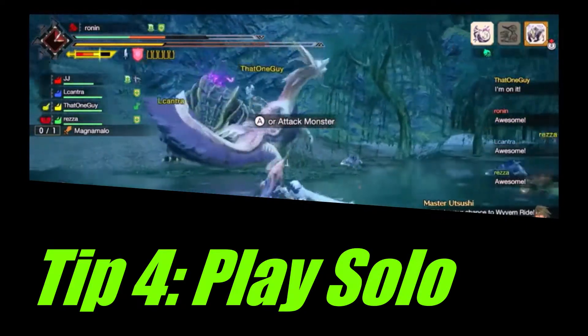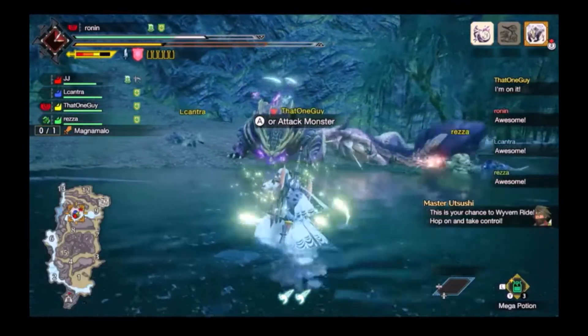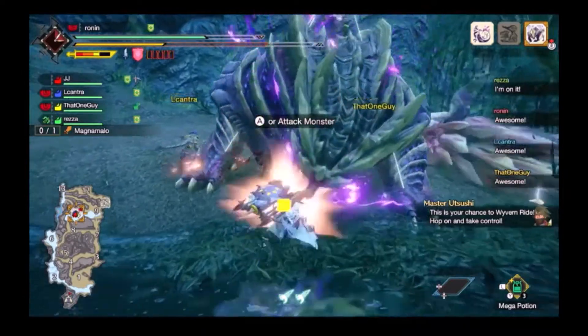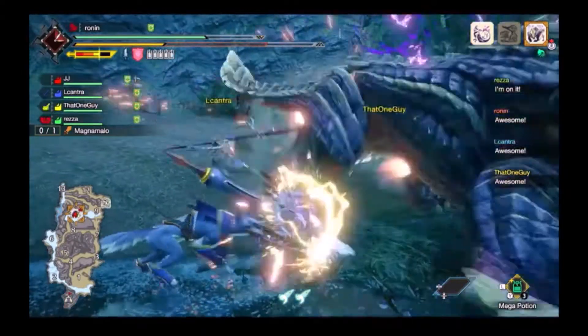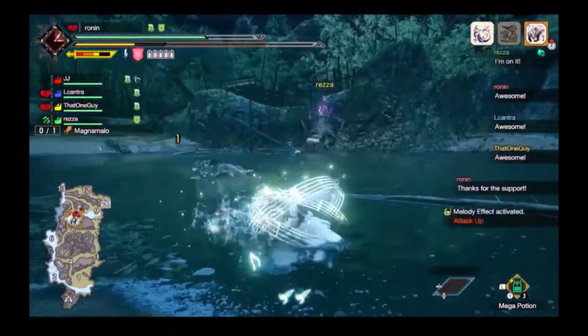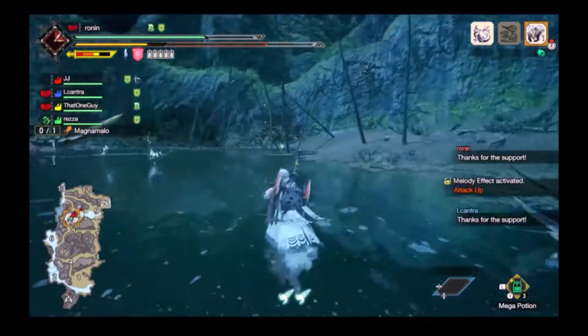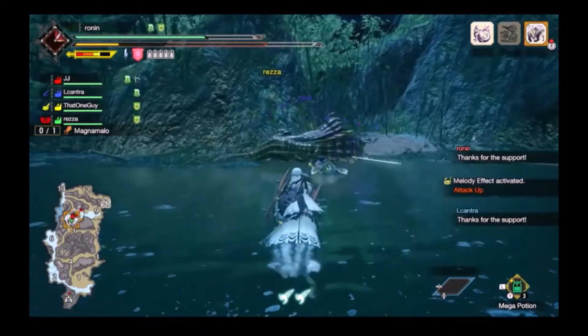Playing online has the unfortunate reality that if you do not cart, your teammates will. Soloing is a better option since you can control how many carts you get and you actually learn how to fight him. Also, it's a complete clusterfuck when your teammates bring in Mizutsune and Wrathion to kick Magna's teeth in.